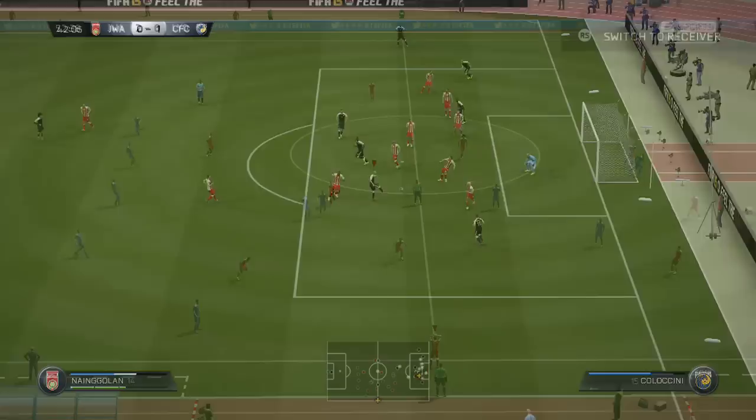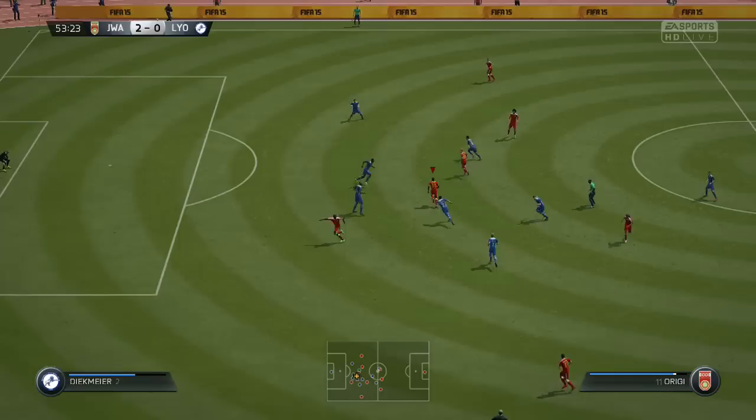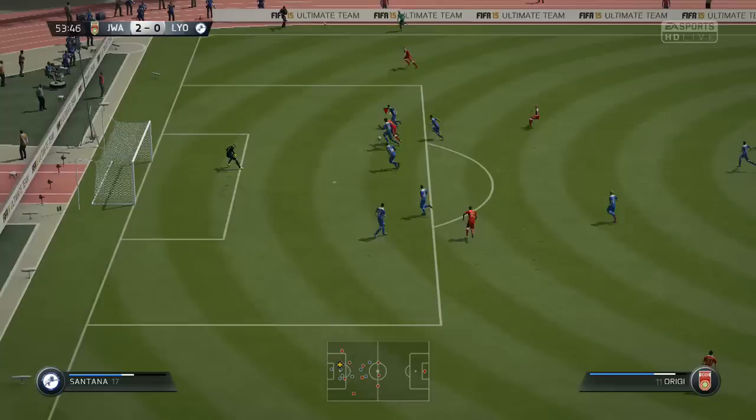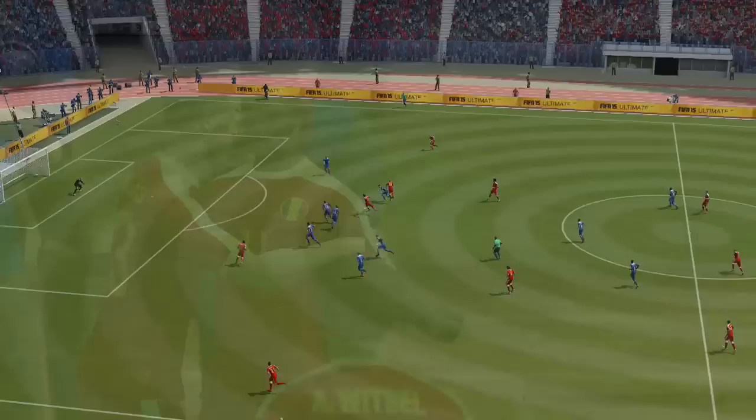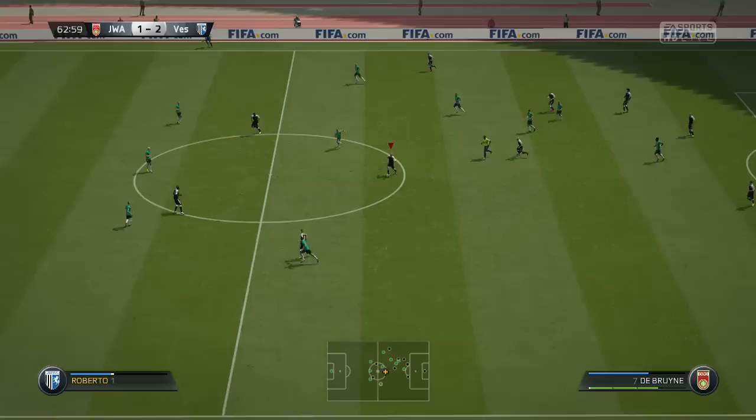He did manage to hold off a few defenders as well. He has 74 strength, so he proved pretty useful having a decent amount of strength on him. His dribbling and agility are good as well, so he does feel good on the ball when dribbling, able to get round those defenders. His balance is poor, but it doesn't really affect his dribbling too much. He does only have 3 star skill, but this is fine — you've always got the roulette to throw in.